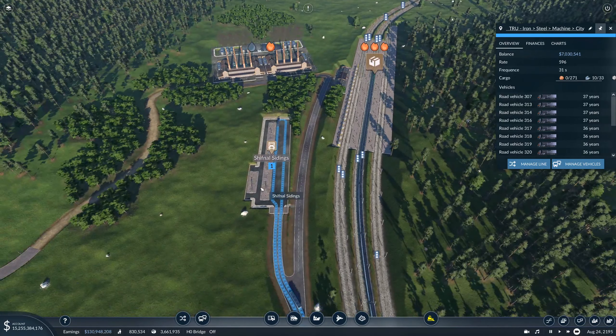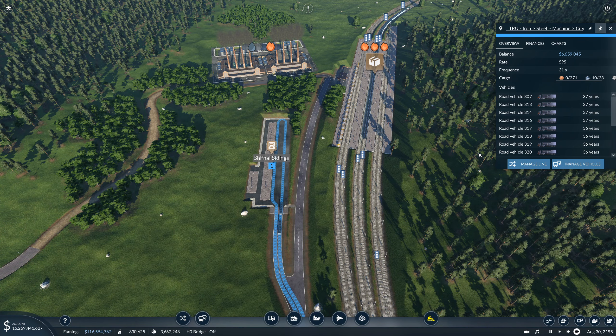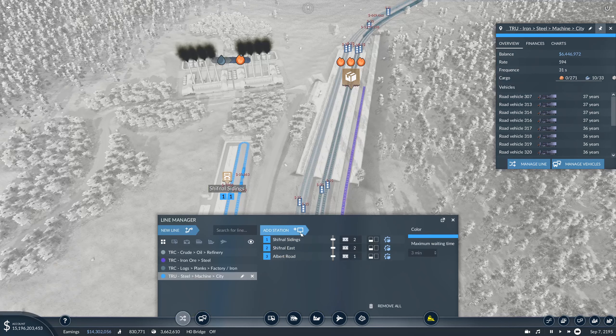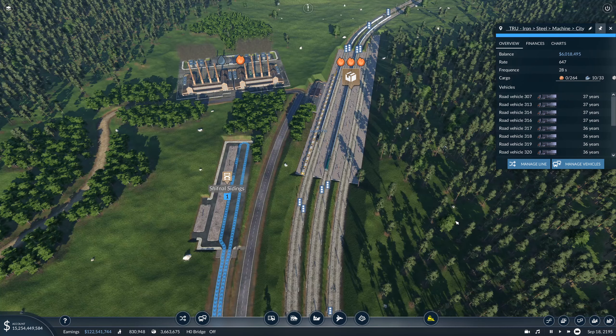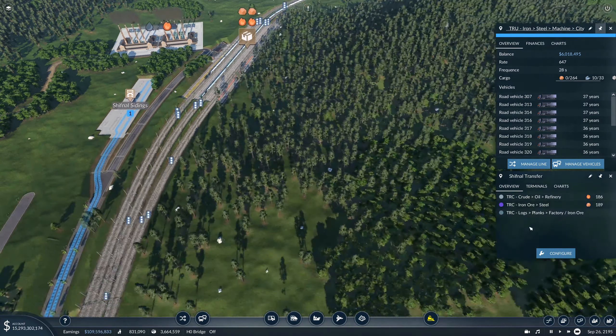This one — we still don't have anything in here, but let's see. 594, it's going down so maybe better if we wait. What I want to say here is to wait for any cargo for 3 minutes, otherwise it's pointless. And there we go — we have more iron ore in there.